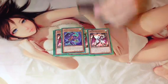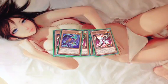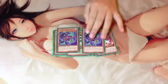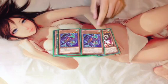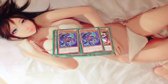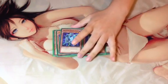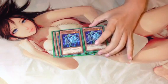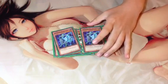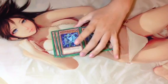Next we play 2 Heraldic Beast Twin Eagles. You can banish this card to target a Heraldic Beast Xyz with no materials, then target 2 other Heraldic Beasts in your graveyard and add them to the Xyz. Next we play 2 Heraldic Beast Eau. If you control 2 or more Heraldic Beast monsters, you can special summon it, so it gives you an Xyz monster.